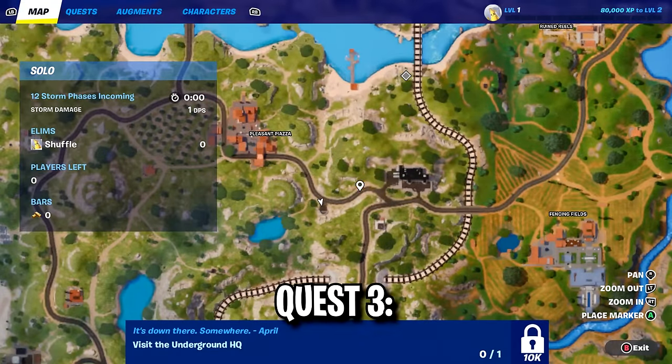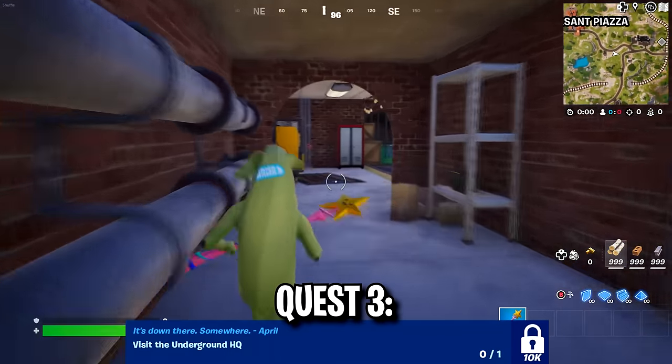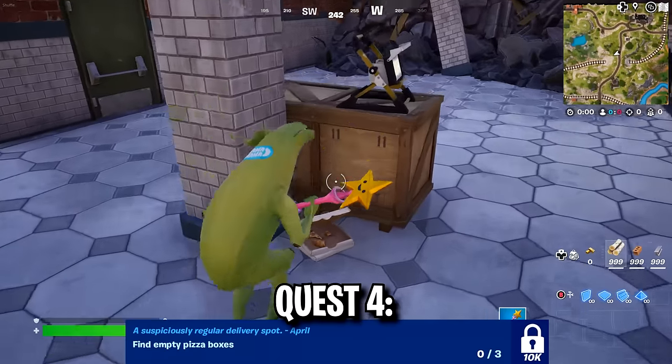From there you need to visit the underground HQ, which you can find right here near this underground train tunnel. Just follow where I go as I've sped up the gameplay. From there you need to find three empty pizza boxes, which you can also find at the underground HQ.